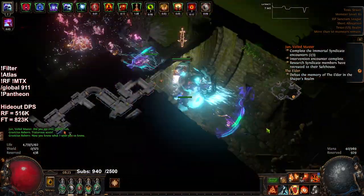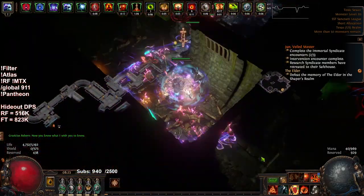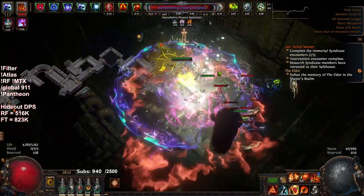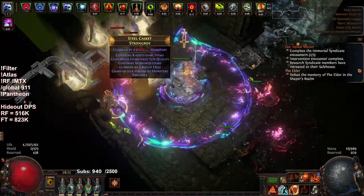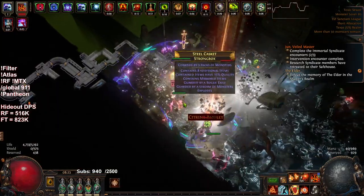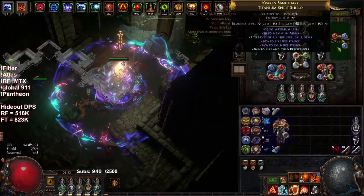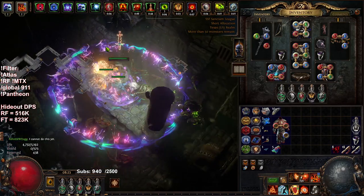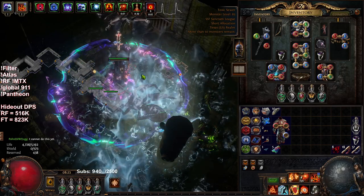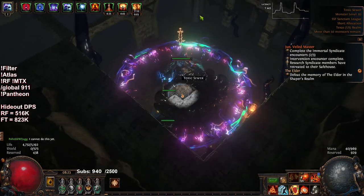The combo gives you about 39% reduced elemental damage taken, which also affects your degen from Righteous Fire, so you actually get more net regen in this setup compared to the standard setup I had before. The standard setup is basically a rare body armor and Saffell's Frame. I will say this setup feels more tanky against elemental damage, but definitely squishier against physical damage.